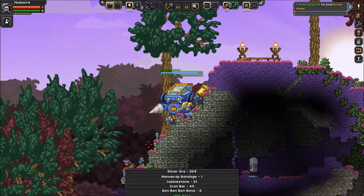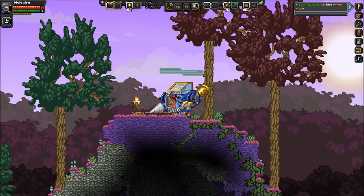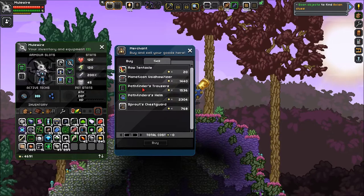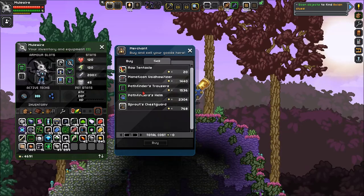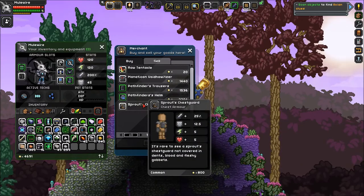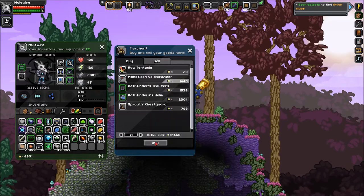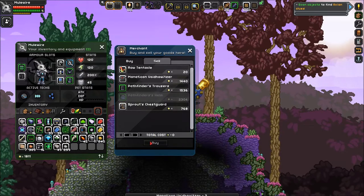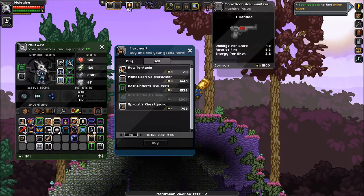Hello, yes please, let's do this. All right, what do you got? You got a machine pistol - 8.6 rate of fire, 1.8 to 2.2 per shot. Pathfinder's legwear, pathfinder's helmet, and a sprout's chest guard - it's tempting but I'm gonna wait for durasteel. I do want this pistol though. It's a one-hander - should we dual wield them? I think we should, I think that's a cool idea. Dual wield pistols, right here baby.